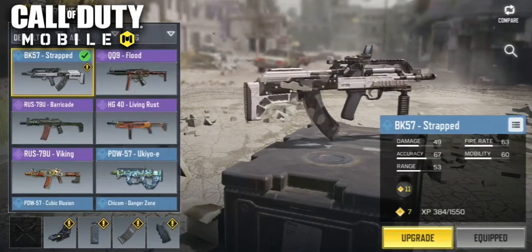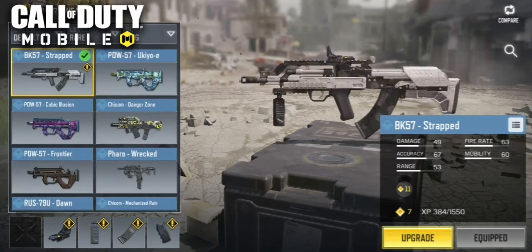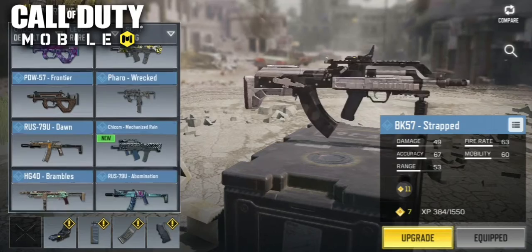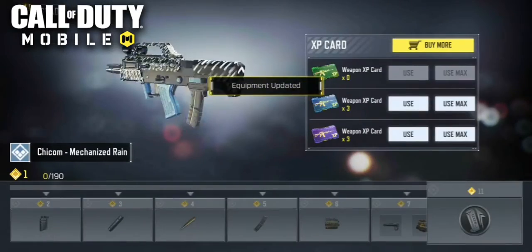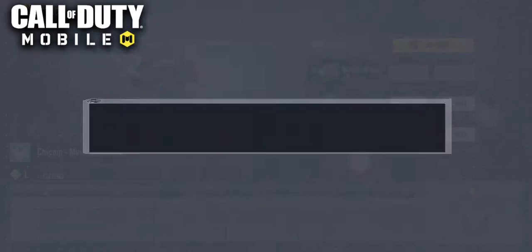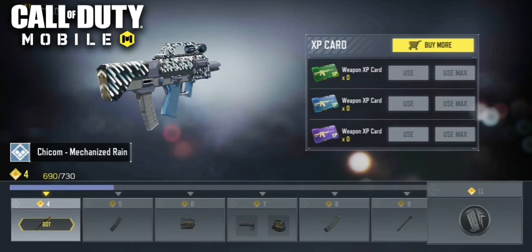It pretty surprised me the first time I used one. Ideally, you're going to want a long barrel more than a foregrip on this gun. Because it's pretty stable being burst, but it does need that little bit of a range boost so that you can compete with assault rifles.